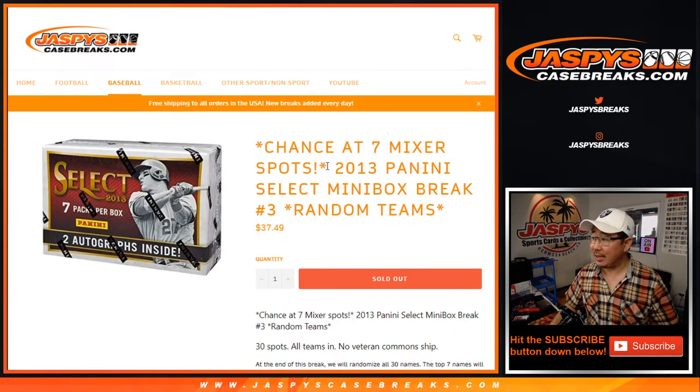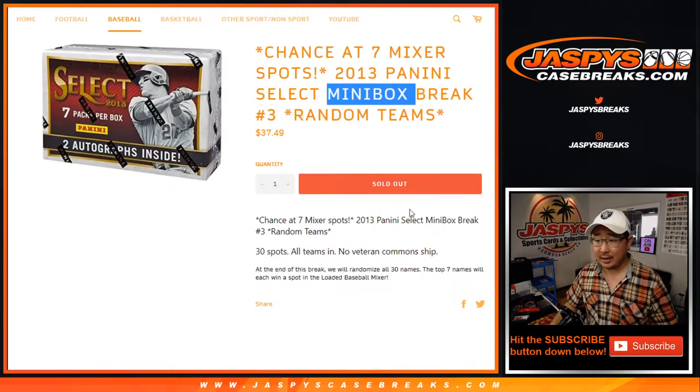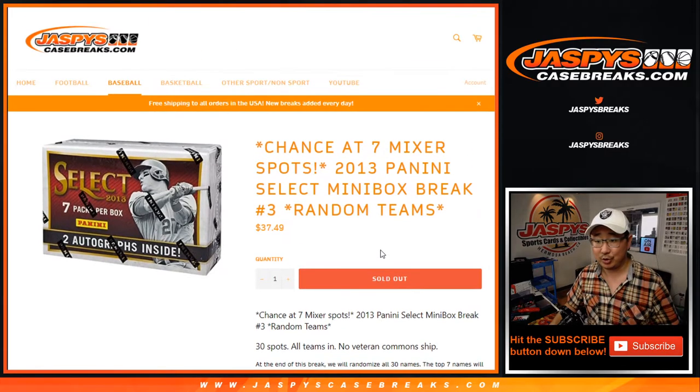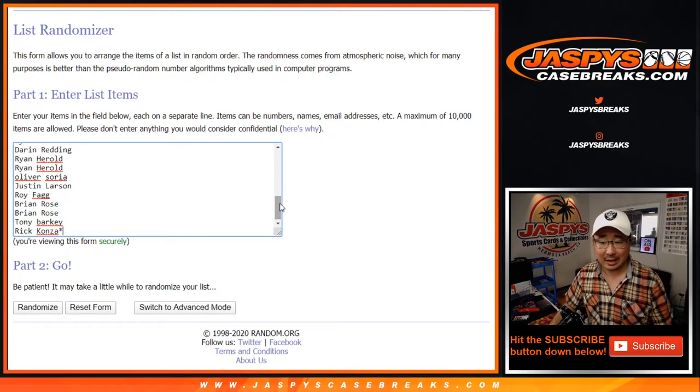Hi everyone, Joe for Jaspi's Casebreaks.com coming at you with 2013 Panini Select Baseball. Looks like we're doing one mini box here and it's random teams — 30 spots, no vet comment. At the end of the break, we'll re-randomize everybody's names and the top seven names will win a spot in the baseball mixer, which is pretty nice. There's break credit being given away in the baseball mixer too, so a lot of ways to win. Big thanks to all of these folks for getting into the action.